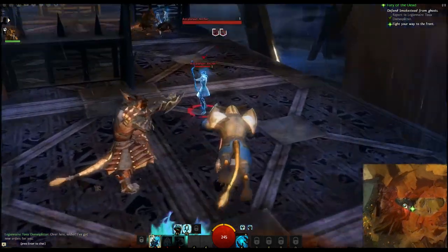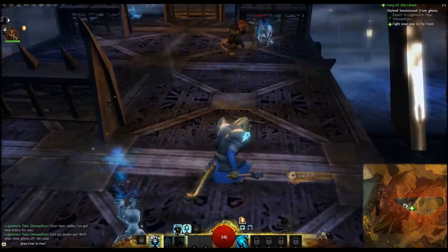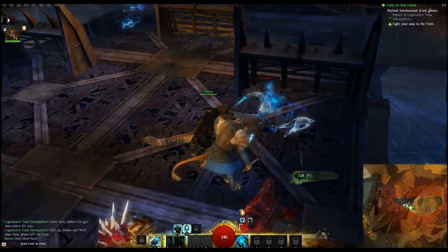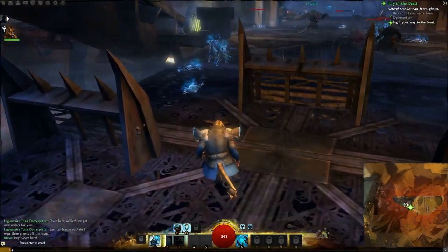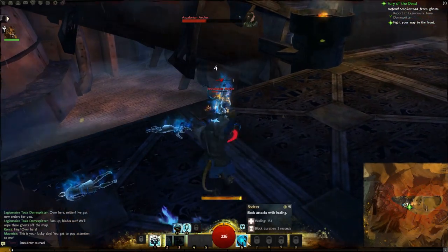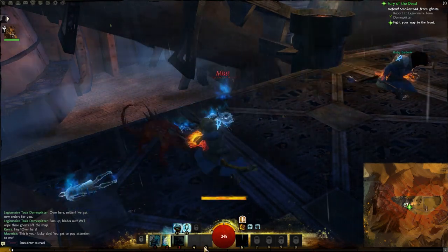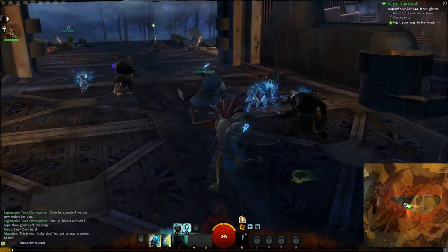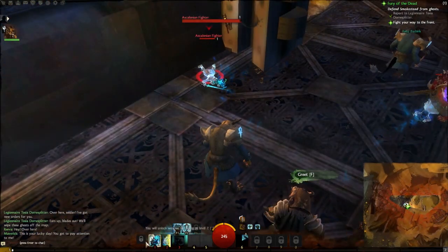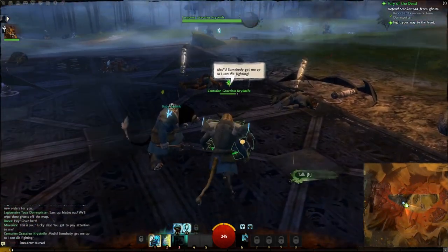We're fighting our way to the front through a lot of ghosts. In terms of weapons, when you create a character you typically start with one one-handed weapon. You get your skills depending on your main and offhand weapons, or a two-handed weapon. Starting with just one main weapon means slots four and five aren't available yet — you have to unlock them. I've only got skill one available right now and I'm about to unlock number two, which will be my Symbol of Wrath.